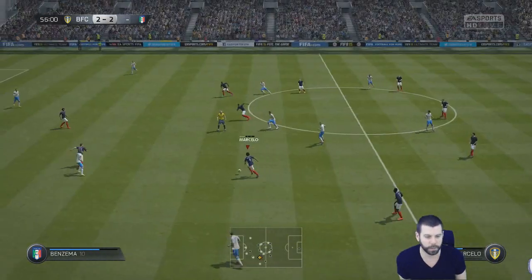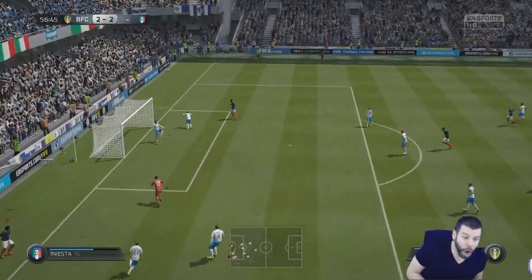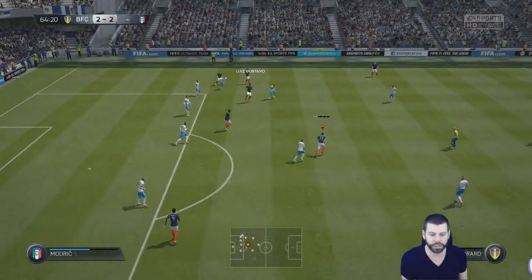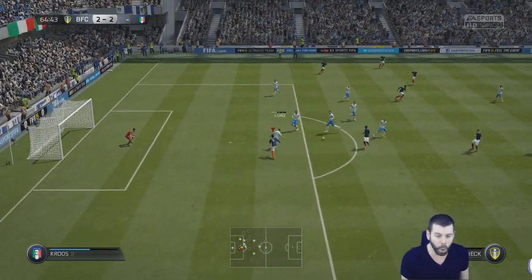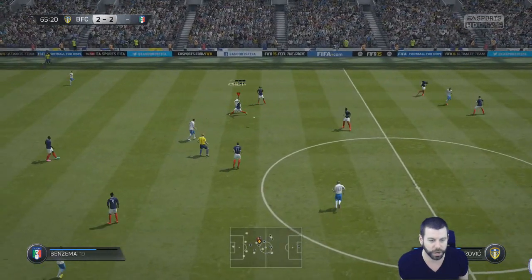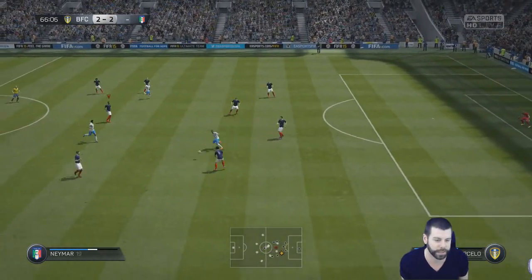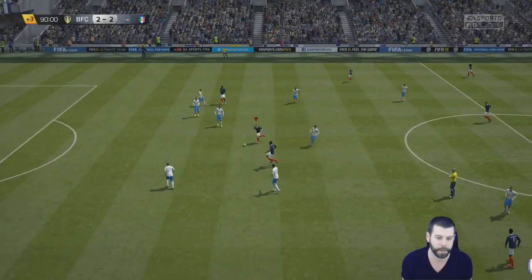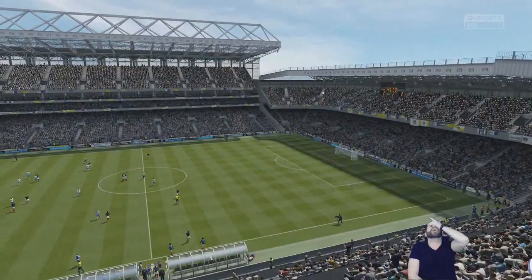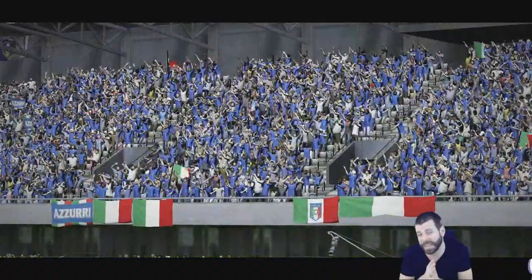Well done, Marcelo. Stevie G — what a pass. Willian again. Oh, for fuck's sake. Come on, boys, hold on to it. Gustavo — that touch of doom. We are putting on the pressure. The interception just goes right back to him every freaking time. I had a beautiful attack there, referee. At least we get two pulls that are silver, so if we get a good silver player it'll be easier to build a team around them.